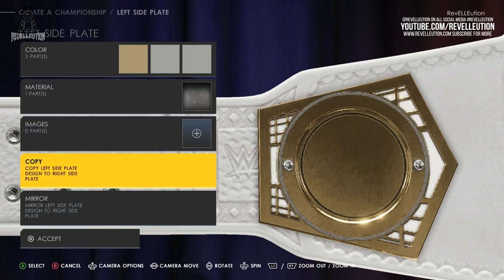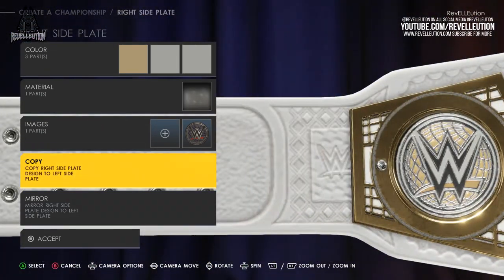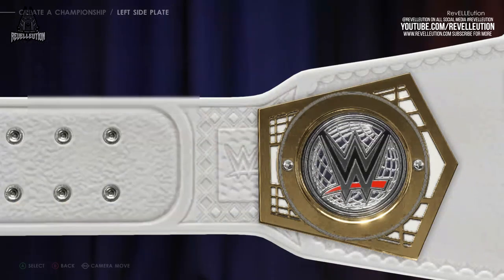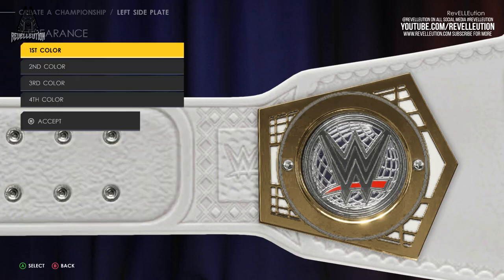In the end, I decided to go with the cruiserweight globe style logo as I wanted something somewhat generic but something that also screamed WWE. Once again giving the plates the white, silver and gold theme, I then applied the plate to both the left and right hand sides to balance it out.